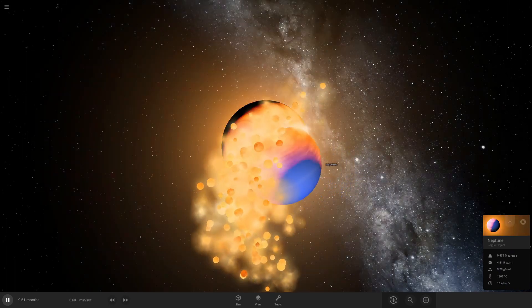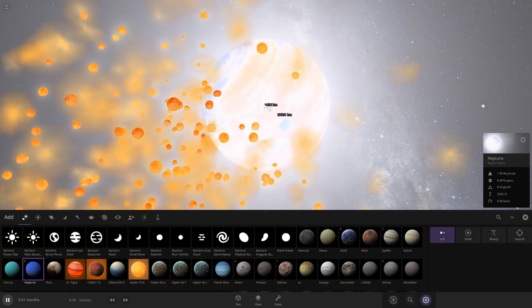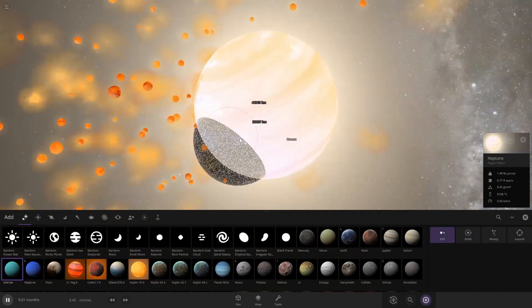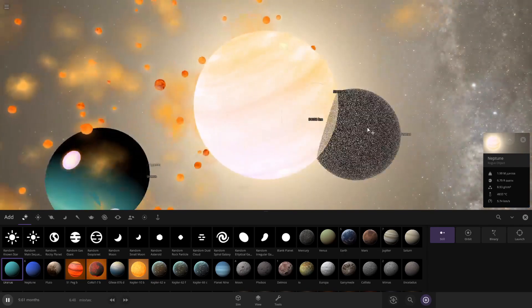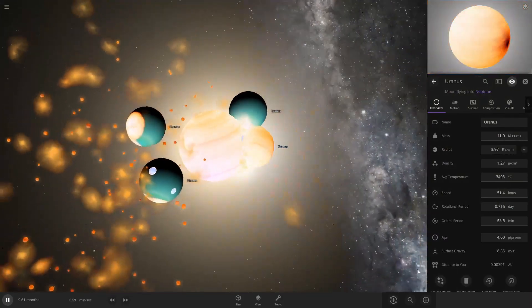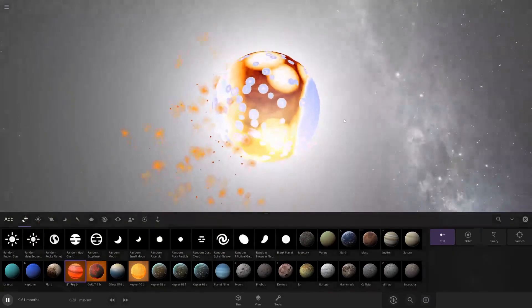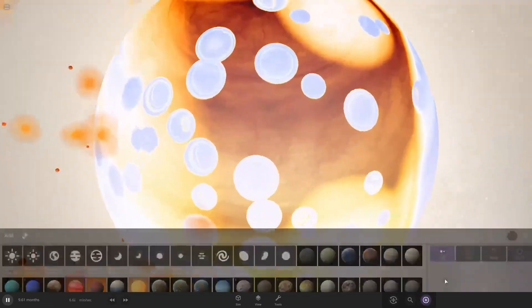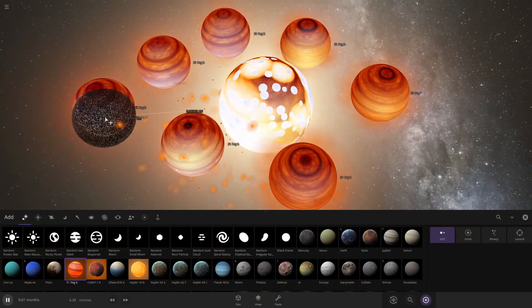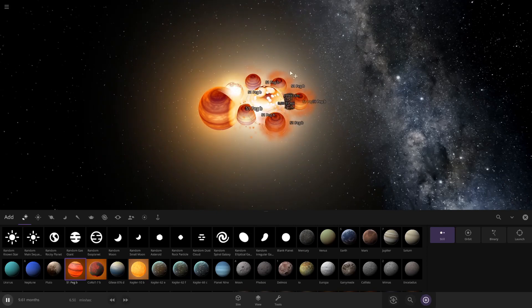For mega collisions, we can just spawn inside of it. Now it's bigger than Uranus. Let's do mega collisions with 51 Peg B - let's make a cube of this, like hundreds, thousands of them.